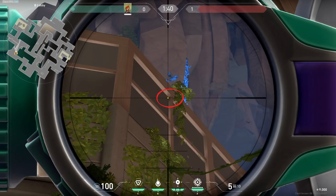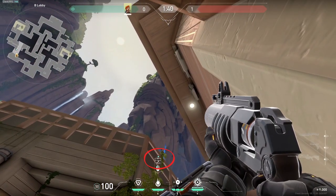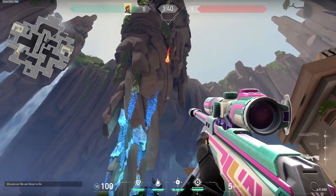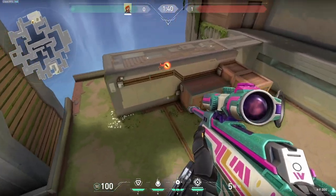Alright, now moving on to V-Ball. You wanna hug the wall right here, look up at the windows. You wanna go to the top right of this window, line your diamond up in the corner. Molly! And that'll give you a post-plant molly for site, or just the default plant spot.